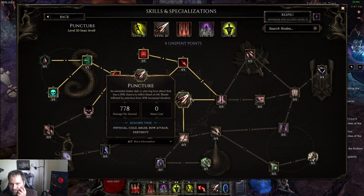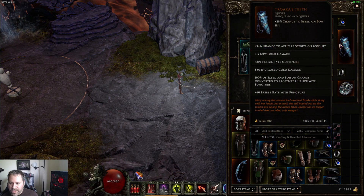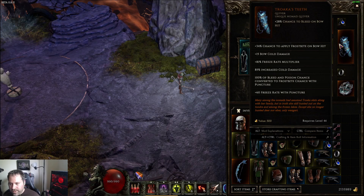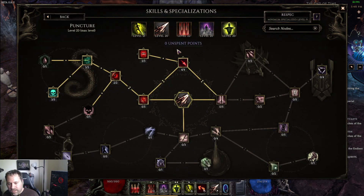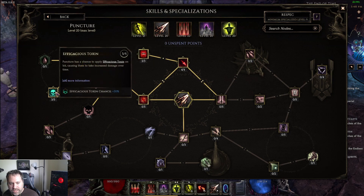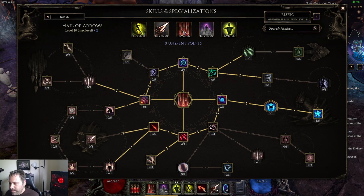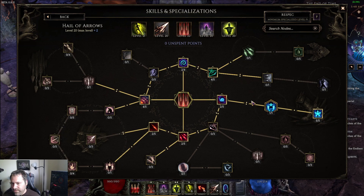Puncture is our generator — though it does its own damage too. We're building it to take advantage of Trawaka's Teeth, which converts all bleed and poison chance to frostbite. Frostbite is a stacking DOT, but it also decreases the enemy's resistance to being frozen — so the more stacks we apply, the more likely we are to freeze. We're pushing into attack speed and bleed/poison chance to stack as many frostbite stacks as possible. Hail of Arrows is where the majority of our damage comes from: converted to cold with freeze chance, so we can freeze from two sources.